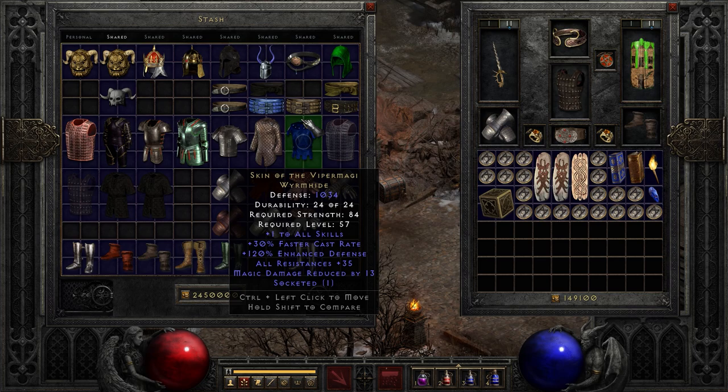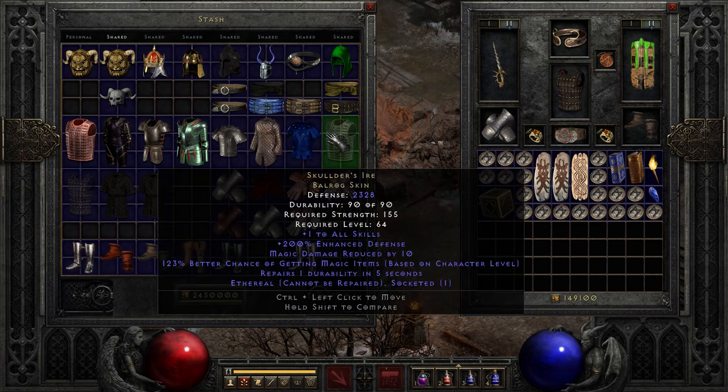Next up, Skin of Viper Magi — we've already talked about this one. It has nice magic damage reduction, all resistances up to 35, 30% faster cast rate, and plus 1 to all skills. You gotta like it.